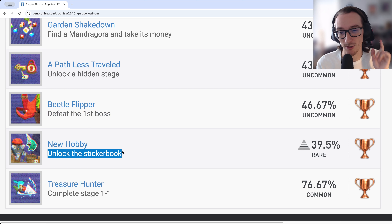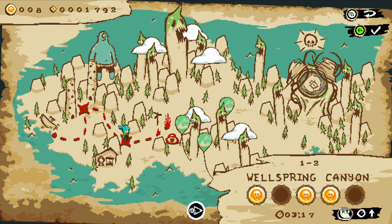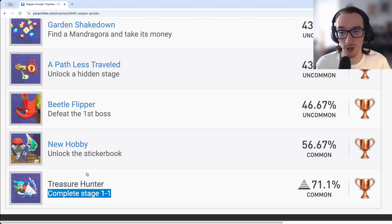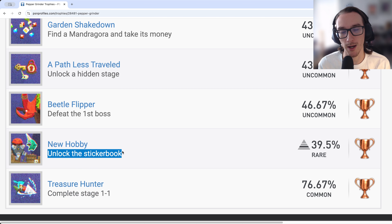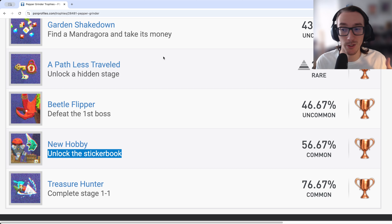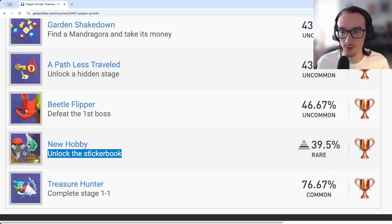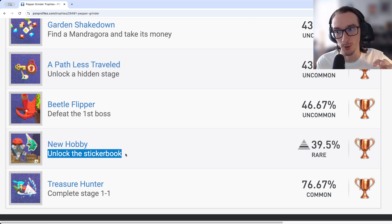After completing Stage 1-1, you'll see a path that splits — you can go to the next level or go to the shop. At the shop there's a merchant where you can buy cosmetics, hair colors, scarf colors, and golden keys. You can also buy the sticker book and, in subsequent worlds, additional sticker book pages. You'll naturally get this while going for 100% completion.